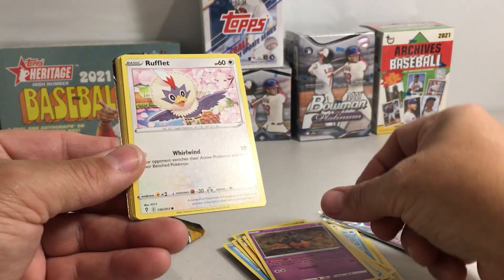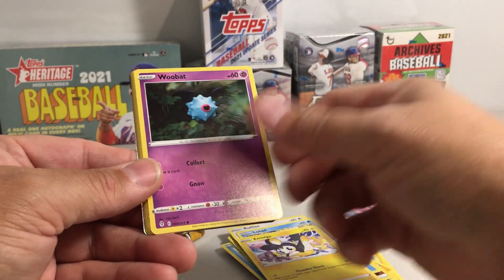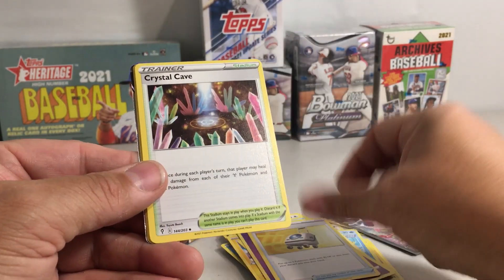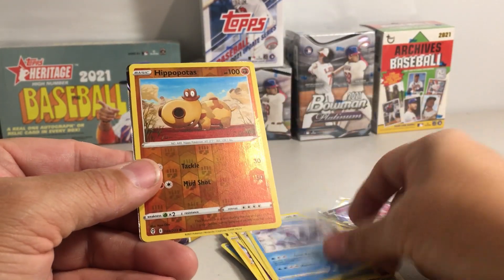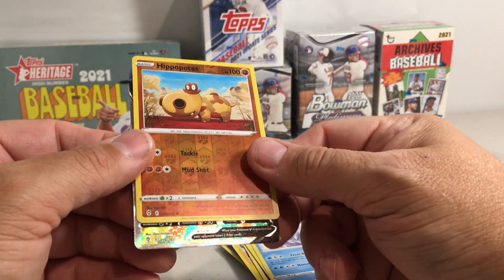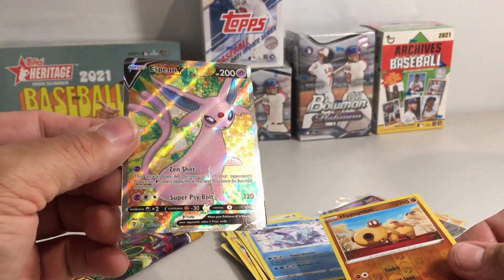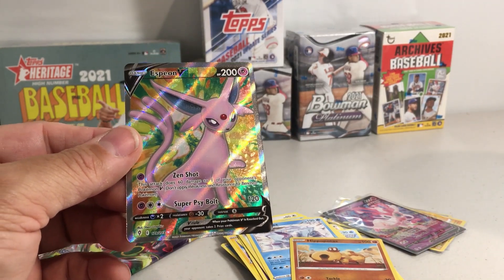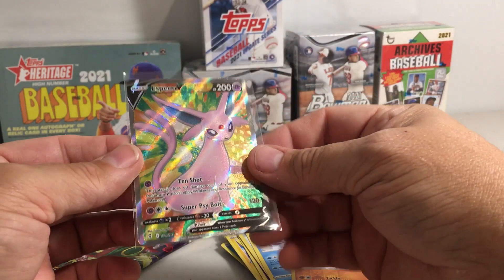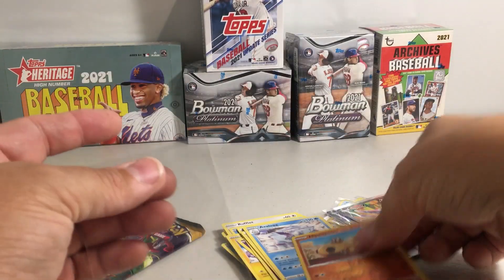Pumpkaboo, Rufflet, Lotad, Emolga, Woobat, Psychic Energy, Rescue Carrier, Crystal Cave, Avalugg, Hippopotas — ooh — Espeon V, Full Art. Not an alternate art, but that's pretty sweet. I definitely don't have that card, and that is one I definitely would think about grading once PSA opens grading back up.